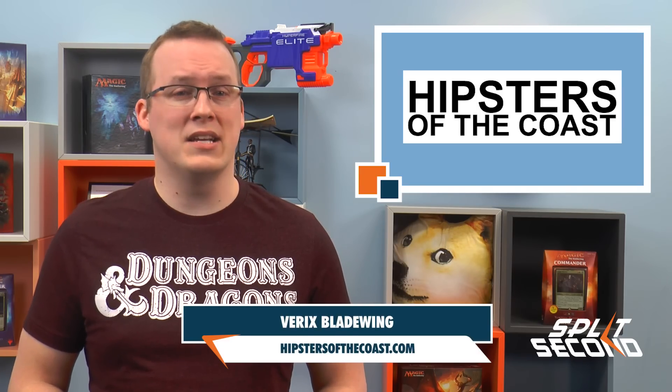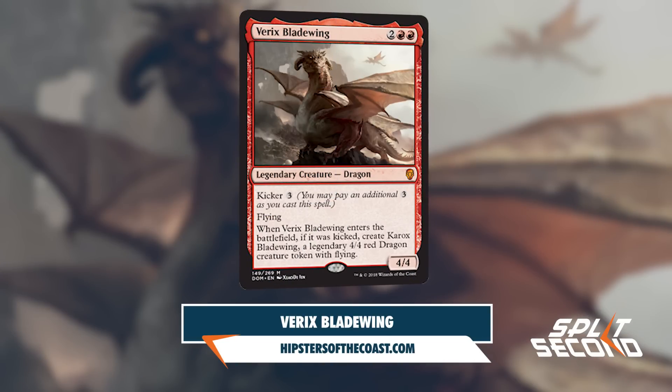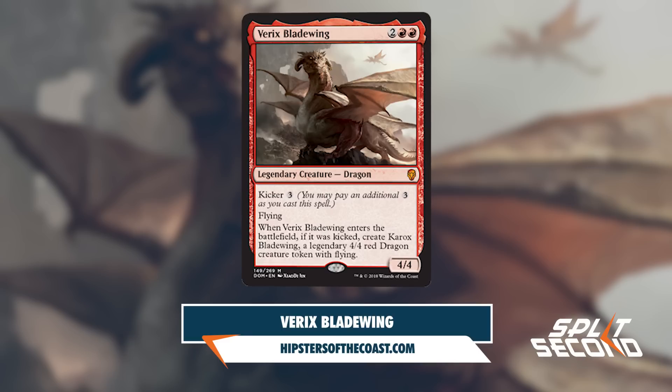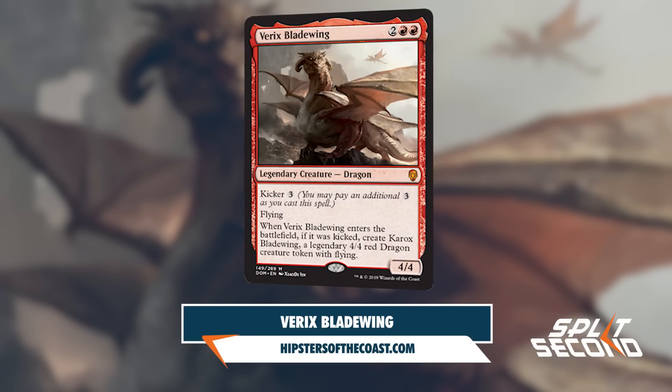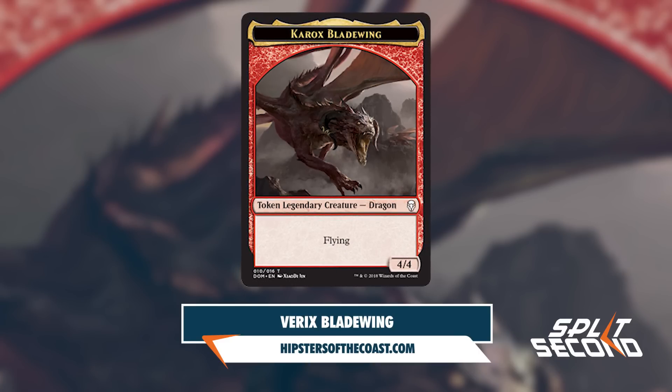Over on Hipsters of the Coast, Zack Barish previews a new mythic dragon that does its best impression of a Broodmate Dragon. Vaevictis Bladewing is a 4/4 mythic legendary dragon for 2 red red. It has Kicker for 3 and Flying and says: when Vaevictis Bladewing enters the battlefield, if it was kicked, create Karaks Bladewing, a legendary 4/4 red dragon creature token with Flying.